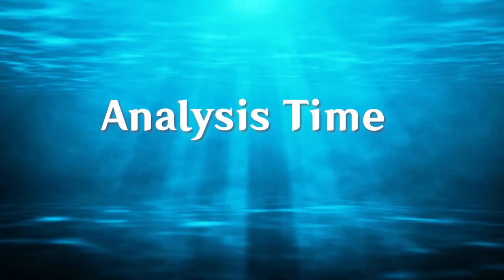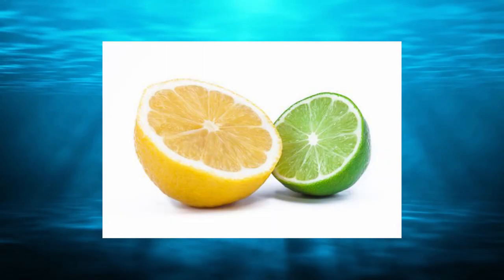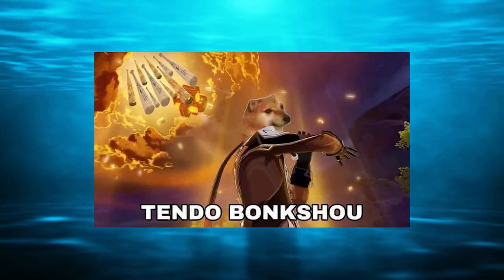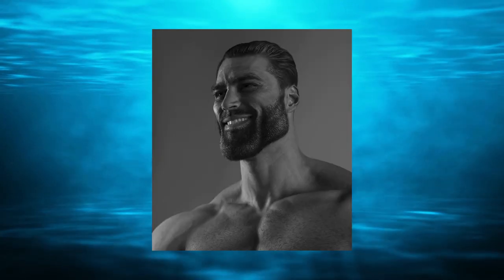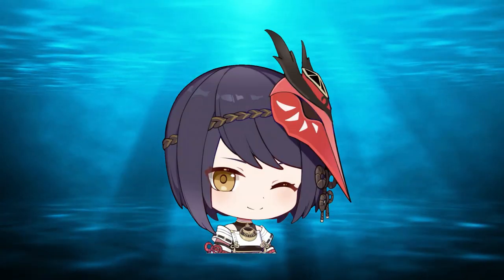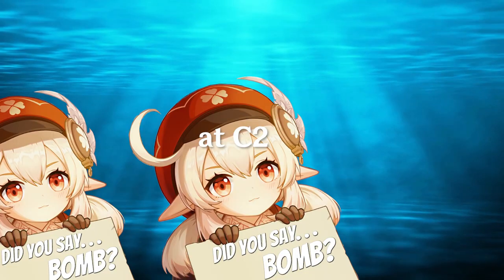Now that we know their full kits, let's talk about who to use. It's necessary to reiterate that this is like comparing lemons and limes, since they're almost the same, but still a little different. Right off the bat, Bennett's Q is better in almost every possible way, since it's easier to get up, it heals, gives more attack bonus, lasts longer, and affects your whole team. However, Sara's ability to buff the team is more consistent in the sense that her E, auto attacks, and Q all do it, so she's only limited by her own cooldowns rather than only recharge.